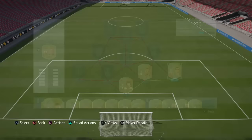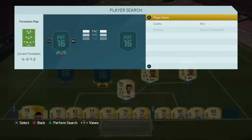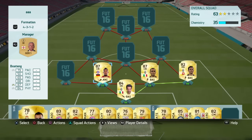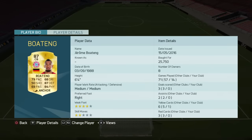Moving on to centre back on the left hand side, another 87-rated player — Boateng, absolutely fantastic on FIFA 16. 79 pace, 87 defending and 84 physical, so a similar player to Chiellini but a little bit taller at six foot four. He's going to win everything in the air, and he's got a four-star weak foot which is very good for a centre back.